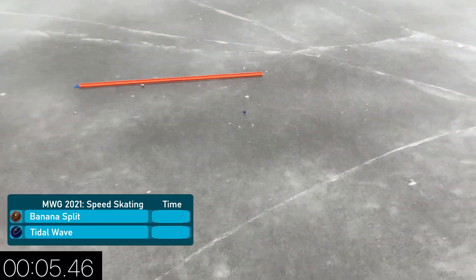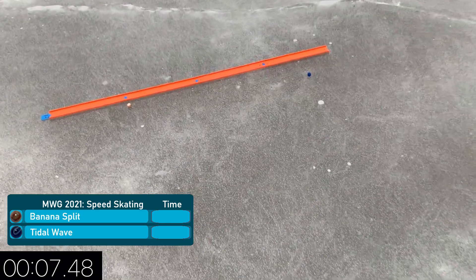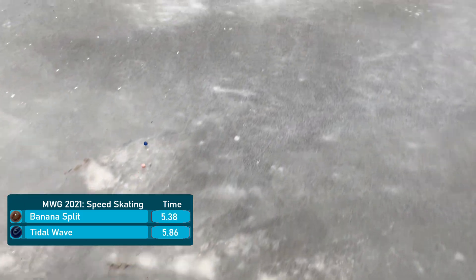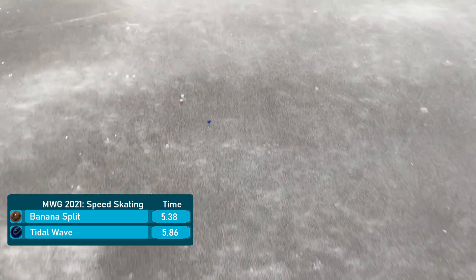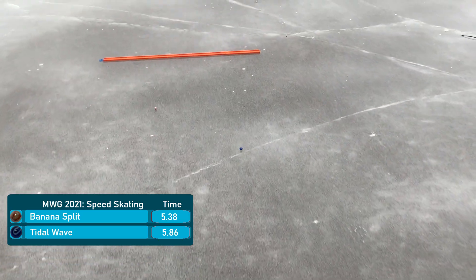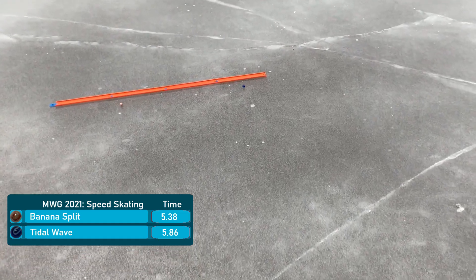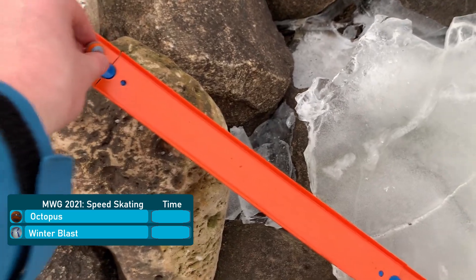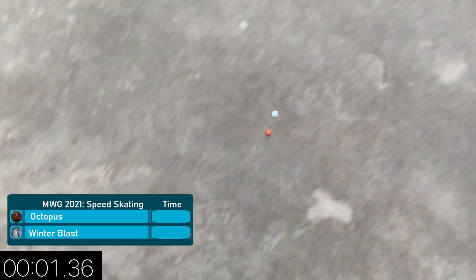Tidal Wave and Banana Split. Here comes Banana Split — oh, Tidal Wave darts to the side when he looked like he had the race won. Not sure what happened. Checking the replay, he just hits the ice in the middle there and gets a lot of airtime, and in addition to the airtime that sent him off in an awkward direction, so that just about did it for him.